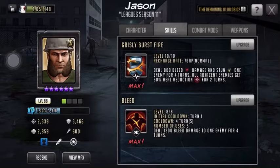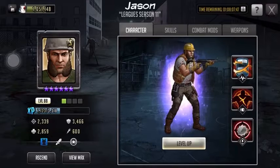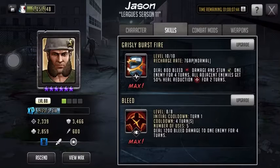His active has an initial cooldown of 1, cooldowns 4 turns, and number of uses 5. It deals 1,200 damage to 1 enemy for 4 turns. Now I believe it gets doubled because he's a Lacerator, so I think it should reach about 4,800. Because it doubles each turn — second turn it should go to 2,400, and then it should double that 2,400 to 4,800 by that turn.